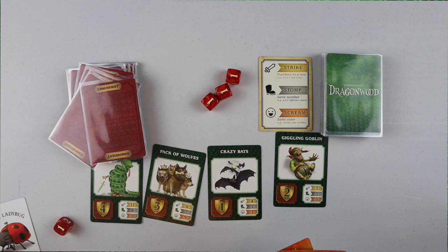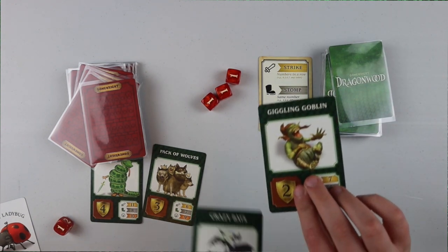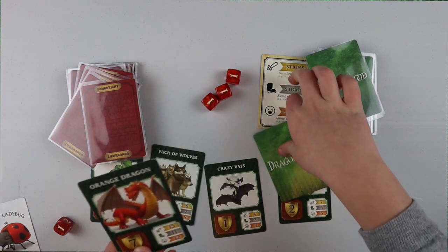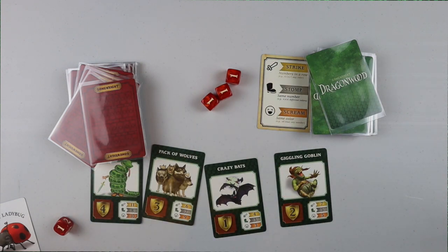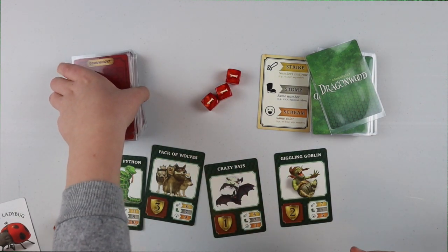Now I have to explain the end of the game. These creature cards — if you run out of these, the game ends. But these two little dragons also trigger the end of the game. If someone defeats both of them, or one person does one and another person does one, everyone gets one more turn and then the game is over. So if someone defeated one and you can barely do anything, you draw and that's your last turn.